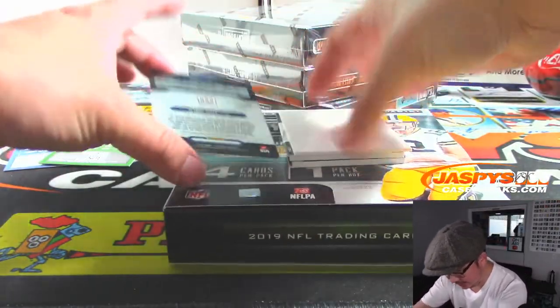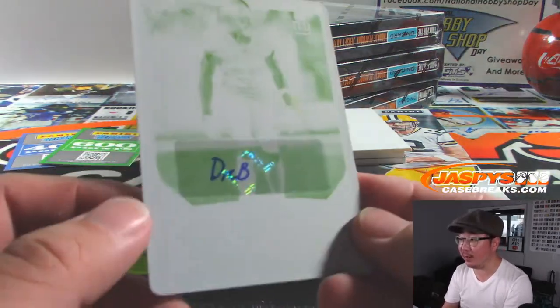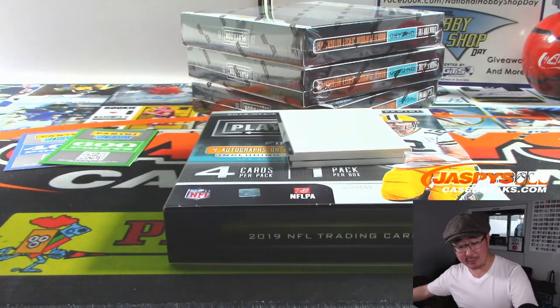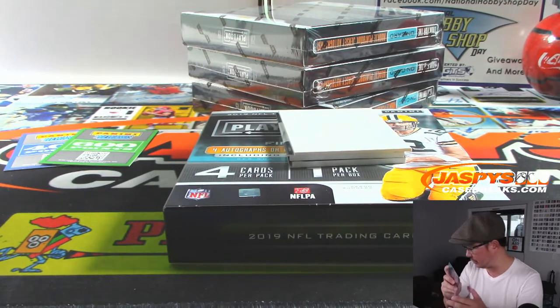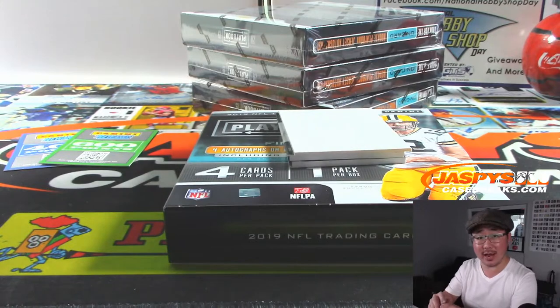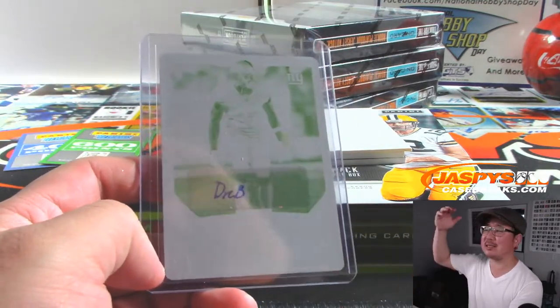The plate is a 1 of 1 DeAndre Baker — Plate and Autograph. DeAndre Baker may need to come to Jaspi's Autograph camp. But a plate and auto nonetheless for Aaron Bickham and the Giants. And of course, out of fives and under, get the train whistle — Aaron, all aboard the Big Hit Express! Woop woop!